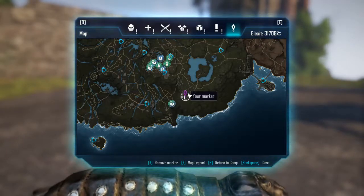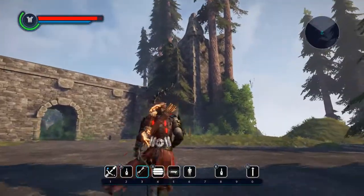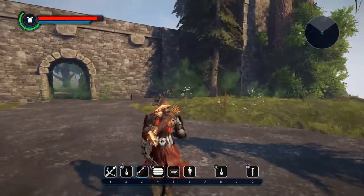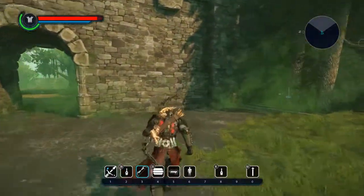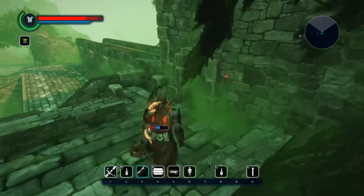River Delta, and then these little ruins down here is where I need to be. So here we are, and I'm going to show you — it's in this little area to the right, so we're just going to go in here.